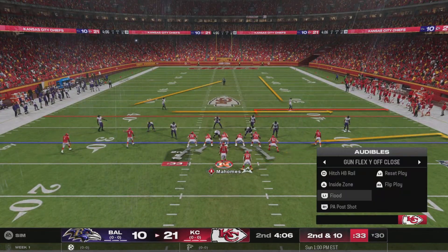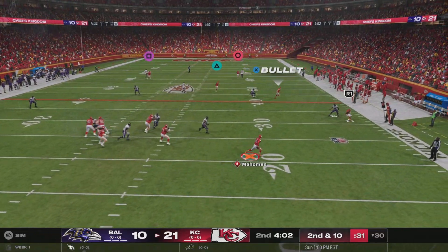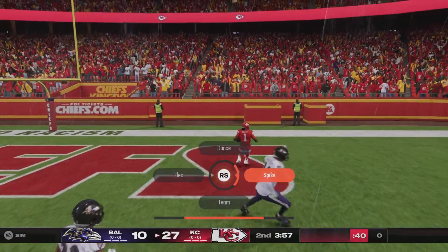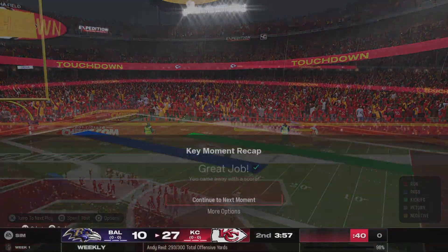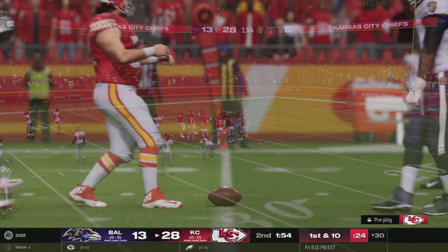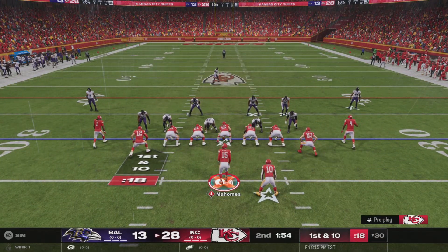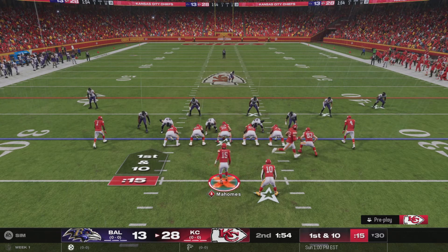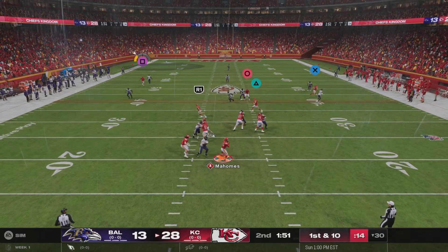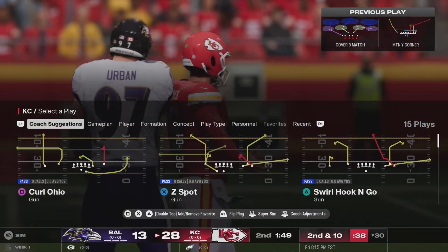Second and ten. Here's the second. Throwing from the gun, here's Patrick. He's gonna let this one go for Worthy. On first down, it's Mahomes — that one incomplete. They can't hook up there, and that incompletion takes us to the two-minute warning.